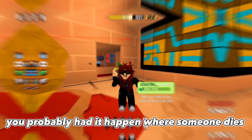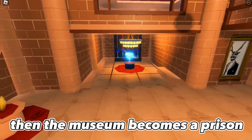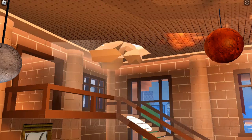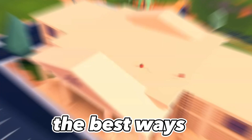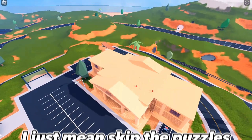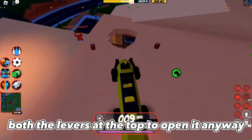If you play a lot you've probably had it happen where someone dies in the museum and you're left alone. Then the museum becomes a prison — you're stuck inside and you can't do anything. But what if there was a way around that? That's what I'm covering in this video: the best ways and some weird ways to solo the museum. By solo I just mean skip the puzzles, because you still need an alt to pull both levers at the top to open it.